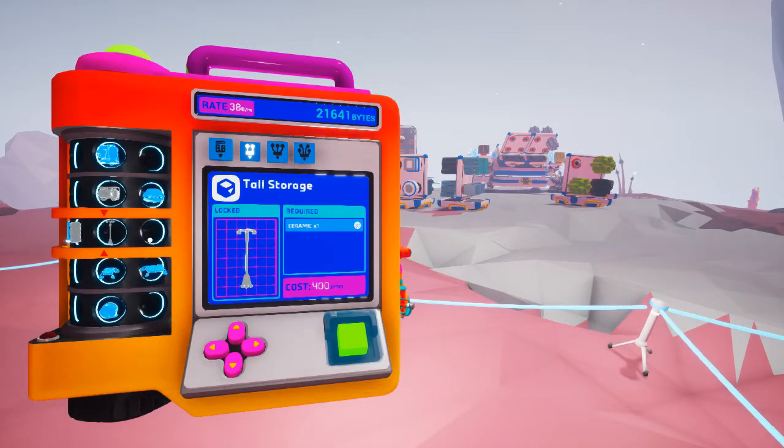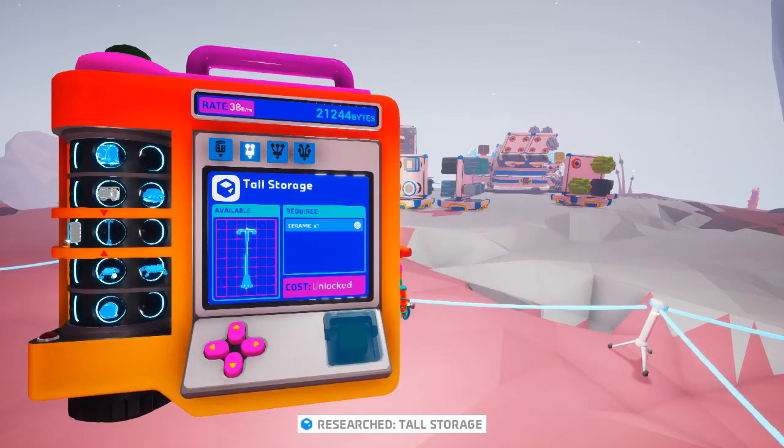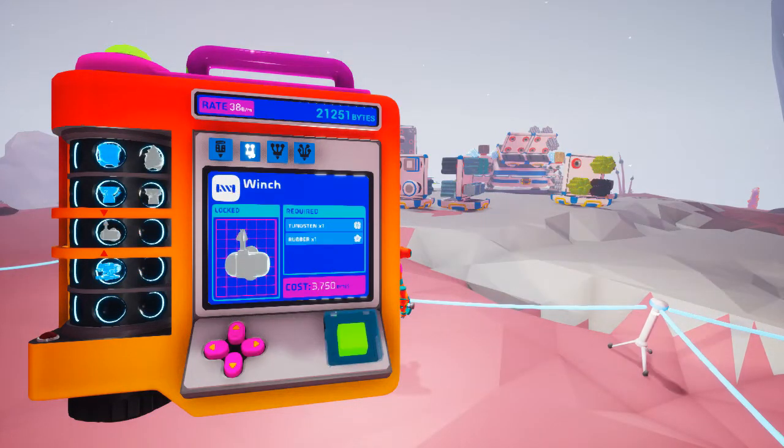Medium storage silo — tall storage. Okay, I can do that. Let's get that. That actually wasn't what I was looking for. This is a small printer, right? Winch, tungsten, and rubber. Let's hold on to that. We might want to start dragging stuff up and around this area.